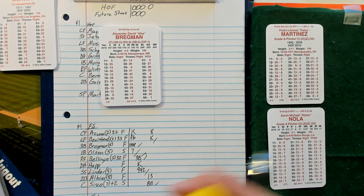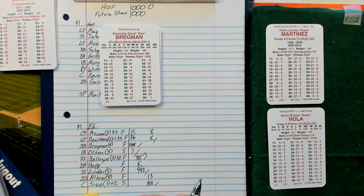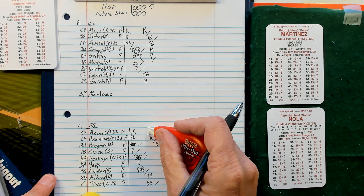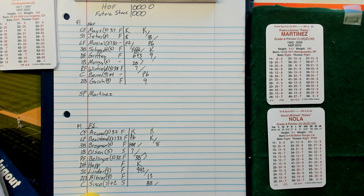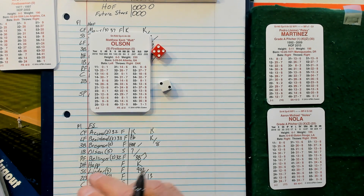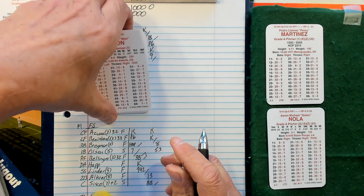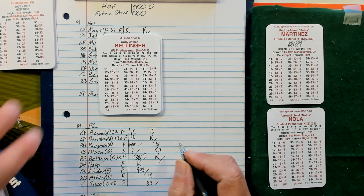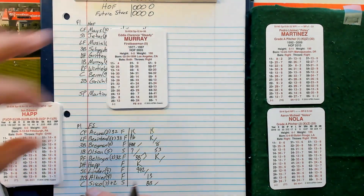Bottom of the fourth: Alex Bregman leads off, no score — 63, 31 — fly to center. Matt Olson, 52, 27 — ground out to third, would be a strikeout if he had an X but he does not. There's Cody Bellinger — tripled his first time up, but he's going to strike out. K is a strikeout on a 30.